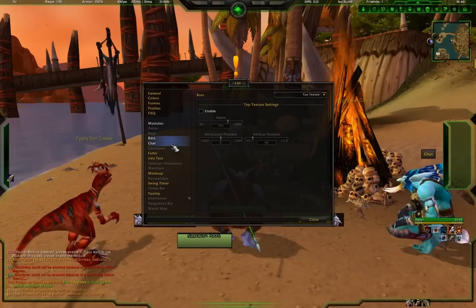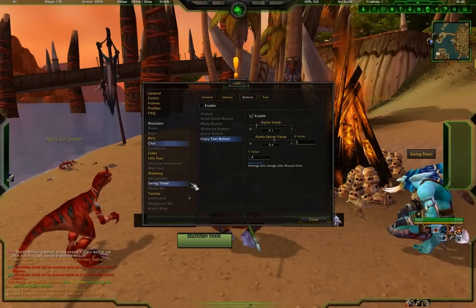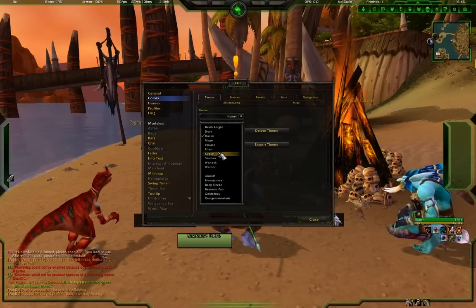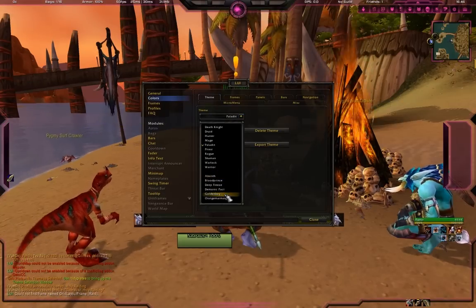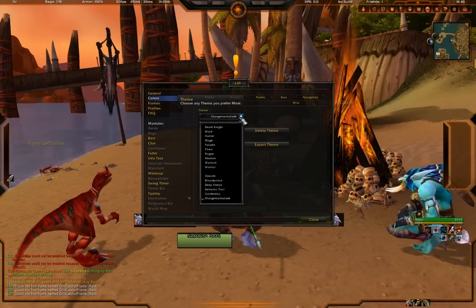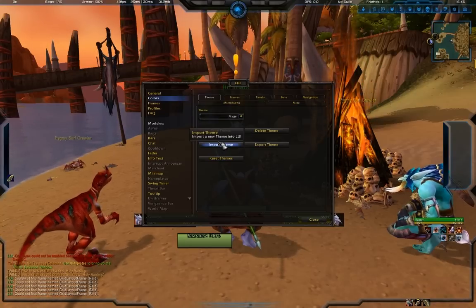For chat, I pretty much leave it alone - I may add timestamps. For colors, they have each of the classes listed. I'm not really feeling the pink on paladin, so I was going back and forth between Deep Freeze, which looks pretty darn cool, and Orange Marmalade, which is the one I'm using right now. Sometimes I also use Deep Freeze. The mage blue looks kind of cool too, but obviously that's personal preference.